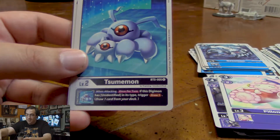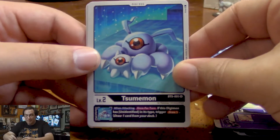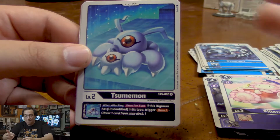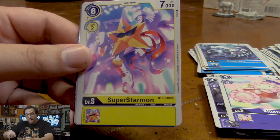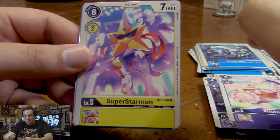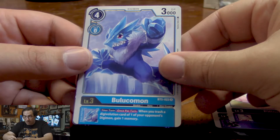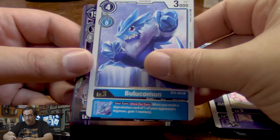Sumemon — I like Sumemon's card art because both him and his little baby form are just looking up, like I wanna know what they're seeing. That's a cool artwork. This is the Superstarmon I mentioned, who is not a 7 cost — he is a 6 cost. Bluekomon is our rare — once per turn, we can trash a Digivolution card of one of our opponent's Digimon, then gain a memory. That's pretty nice.